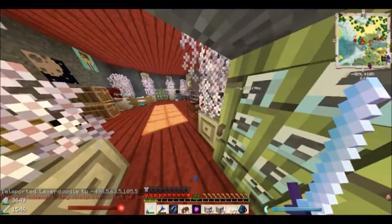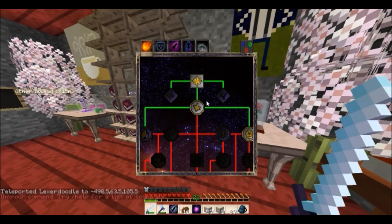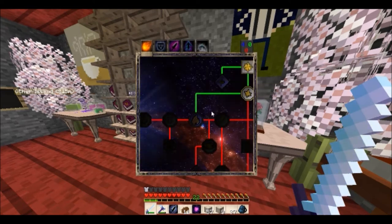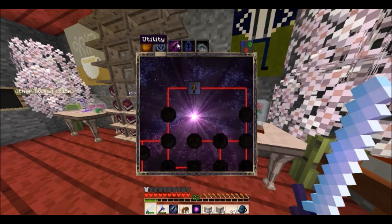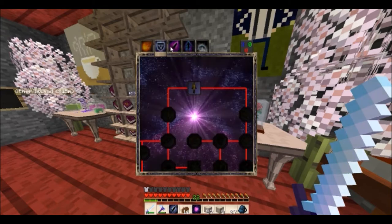Let's go to our little magic room, which I should probably expand. So we have four points — we could get frost... no, we could get drown... actually nothing great here. Let's try and get a utility spell — let's learn Touch.